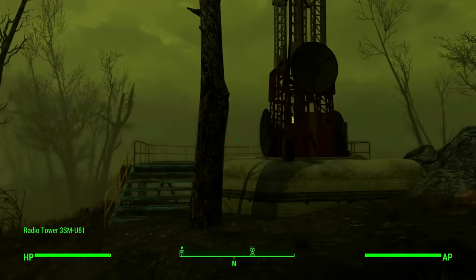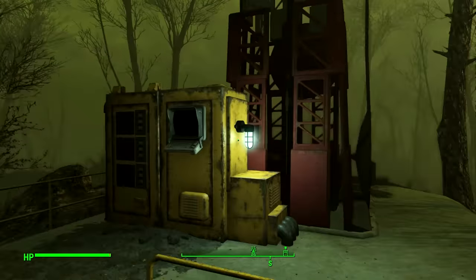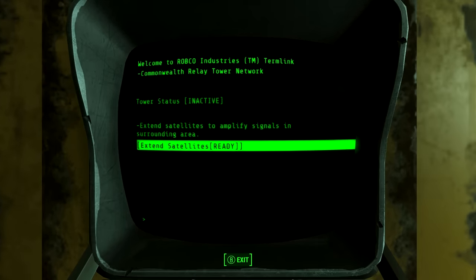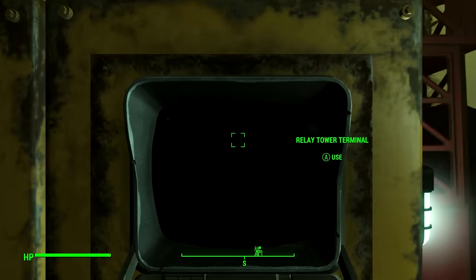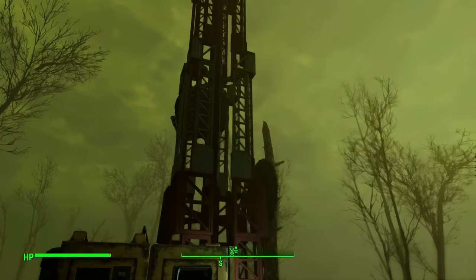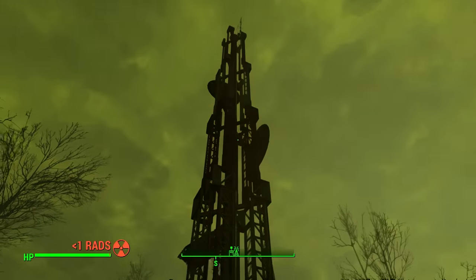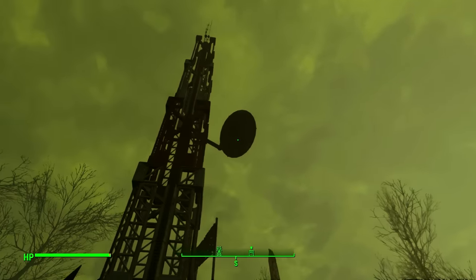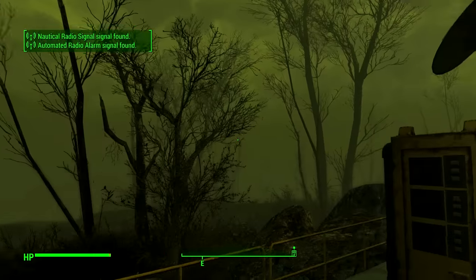This is the tower and we're going to extend it now so we can actually pick up the radio frequencies we require. All right, please stand back — I think I pressed that like seven times, there was no need for that. We should get the radio frequency any moment now — there we go, and we're interested in the Green Briar radio frequency.